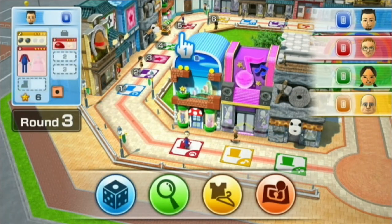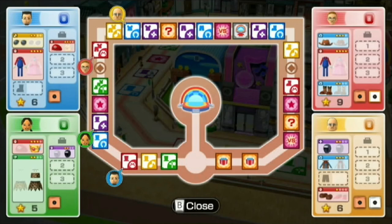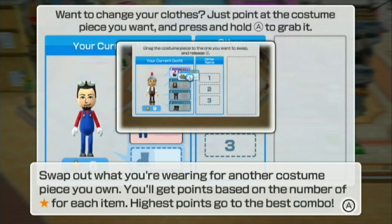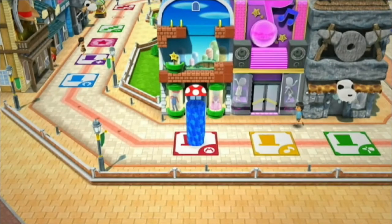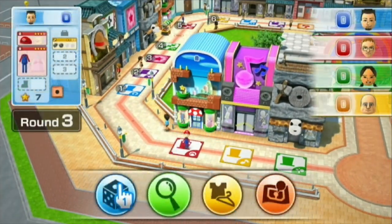Alright, there's a five to go there. And the shoes for Mario are way over there on the right. So I guess first I'll go to closet — you can change it, you can swap out pieces. There we go. That's looking better. Alright, let's roll.